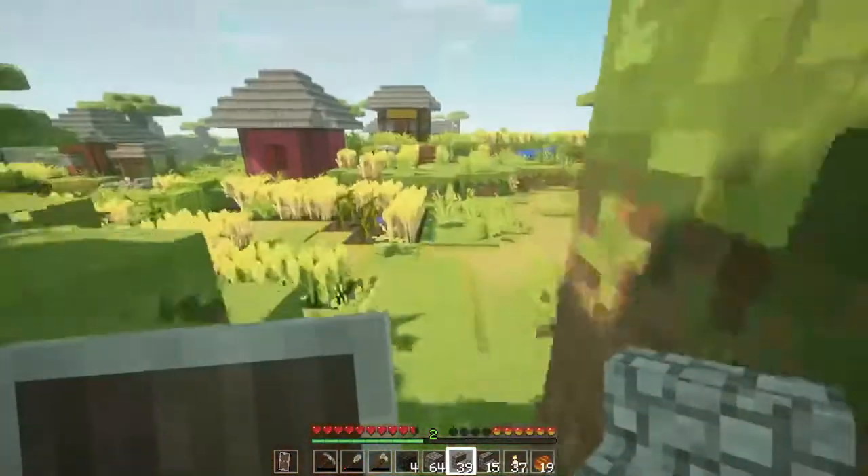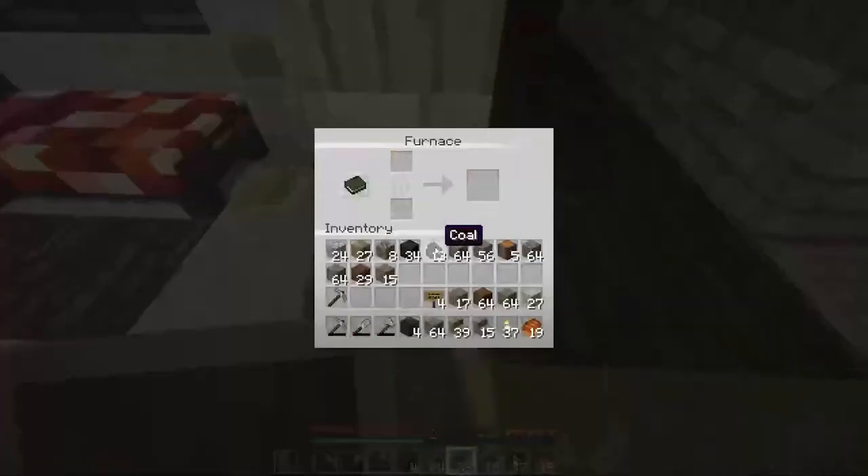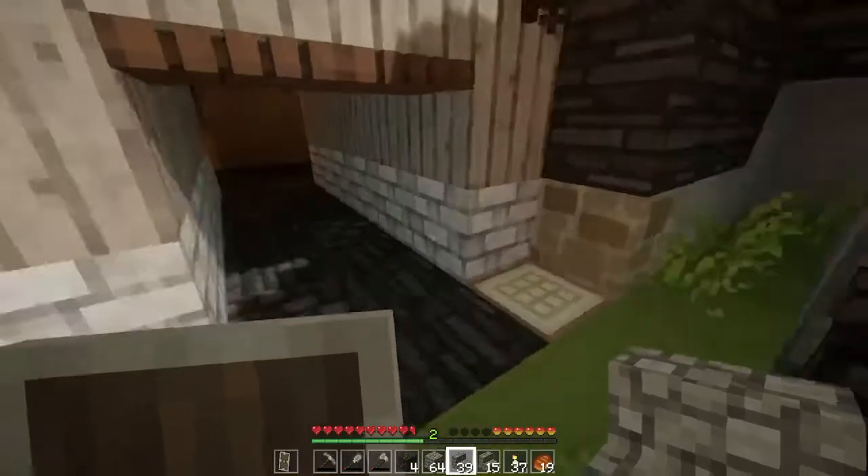And what we can also do is make ourselves a water bucket. Now a water bucket is going to be very important here. So let's start smelting some iron.